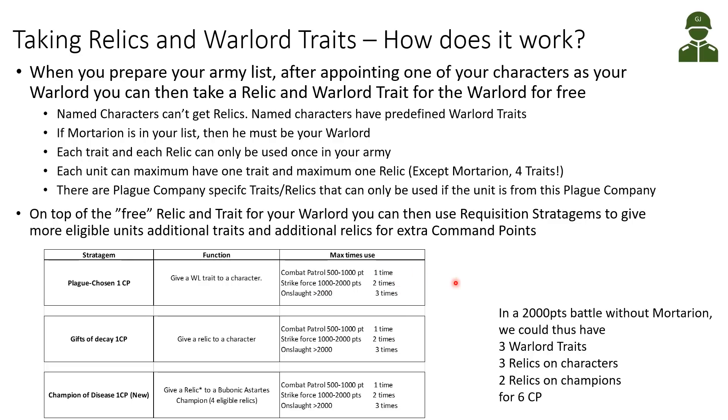For large battles over 2,000 points, we can use the Plague Chosen stratagem three times. Gifts of Decay for one command point can give a relic to a character on top of the free relic for our warlord — and this can also be used one, two, or three times depending on battle size.